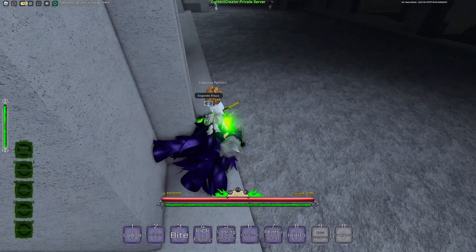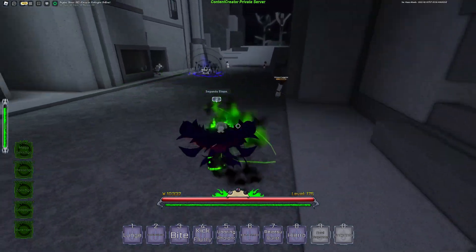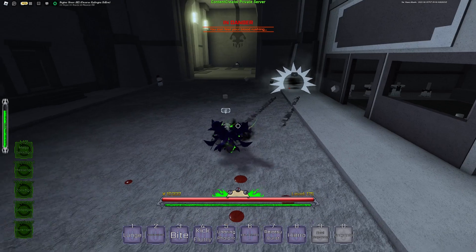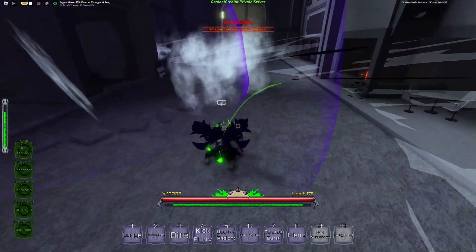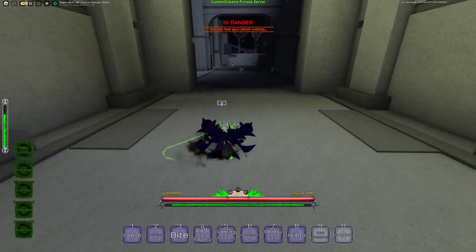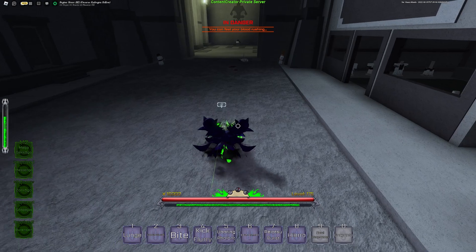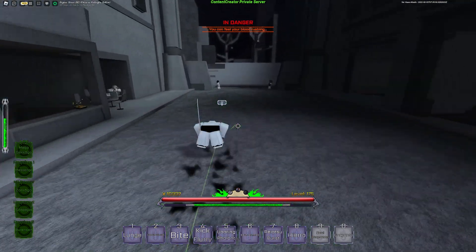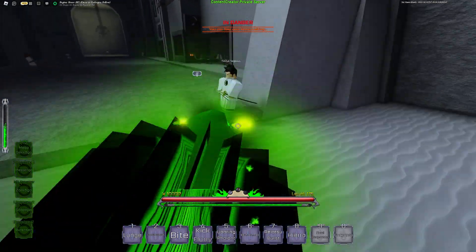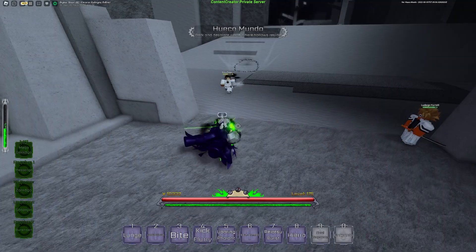In Segunda, your full M1 string becomes a little barrage — let me show you, there's your M1 string. Your right-click critical is a bit fancy too — that's the critical, pretty cool. Your first initial dash will have the Vessel passive and as you can see it does a little bit of damage, which is fun. The uppercut is also changed slightly but relatively the same — dash in, right click, that's the uppercut. There's also a counter, though it's very hard to use.